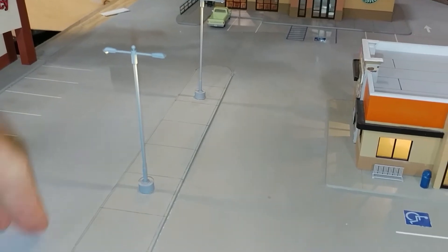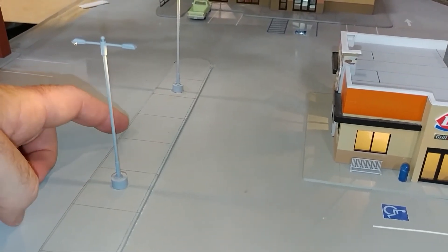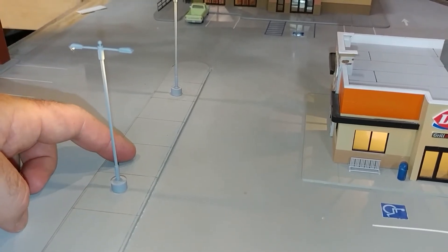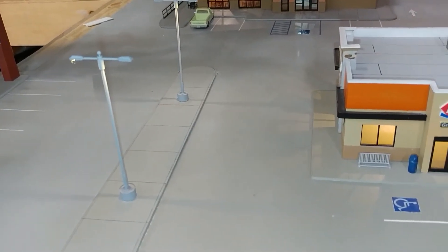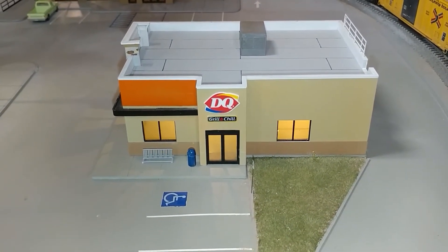It looks like where it should be. The other thing I did was I added these center lights here. I put the lines for the cracks in the concrete — I just use a mechanical pencil for that and a straight edge. It actually works really well instead of trying to scribe it and then do a wash, and then just add those small little details there — the bike rack.